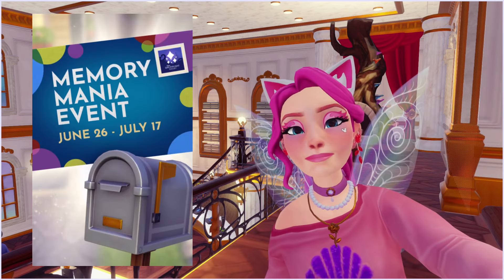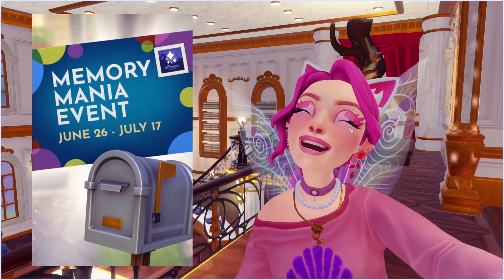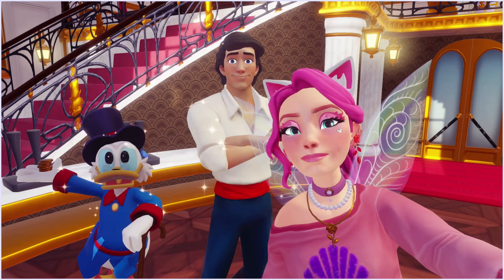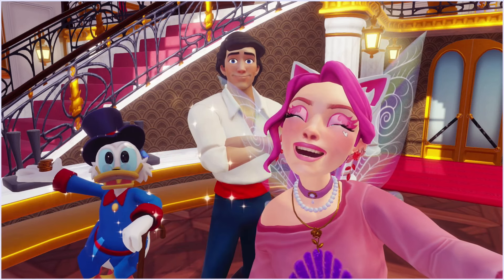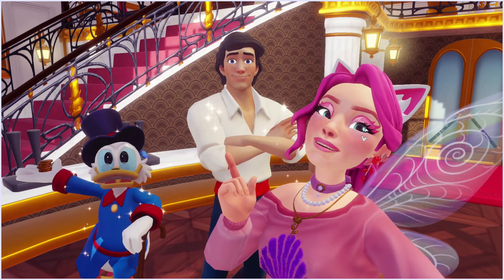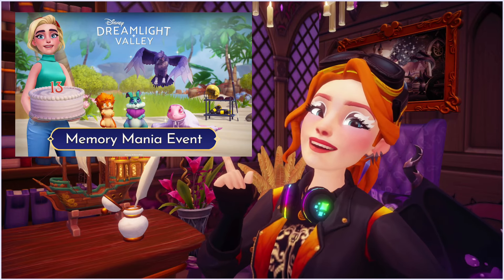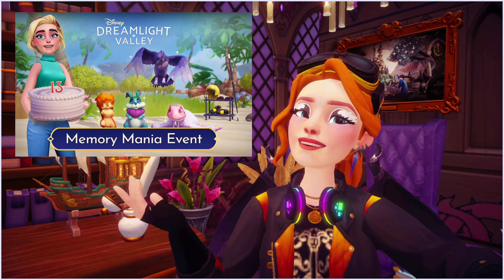This event is live now and goes until July 17th, so make sure you're logging into Disney Dreamlight Valley and collecting those event items from the specific locations: Mickey, Goofy, and Merlin's houses for the hockey equipment; Scrooge's store and the Dream Castle for the trophies; and the Moana, Ratatouille, and Wall-E realms to find those cakes. Hopefully this helps you with the Memory Mania event.